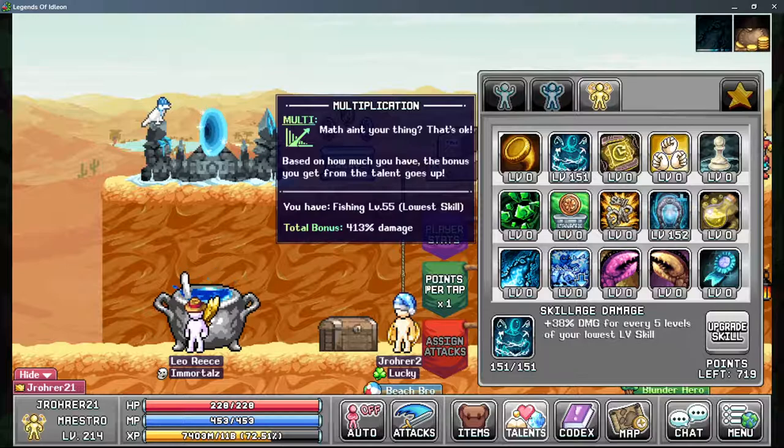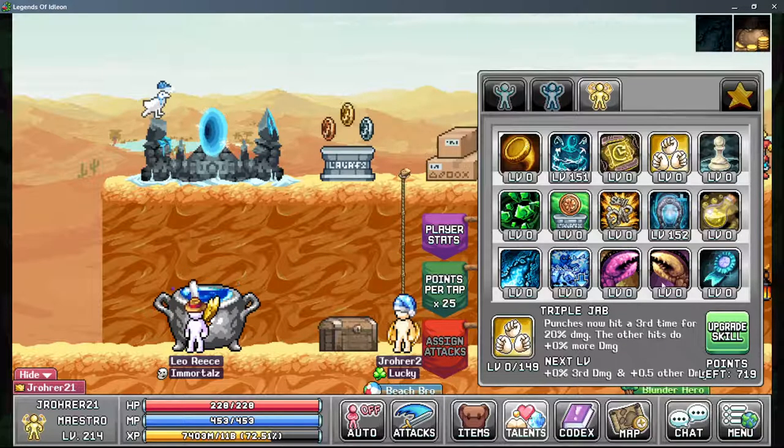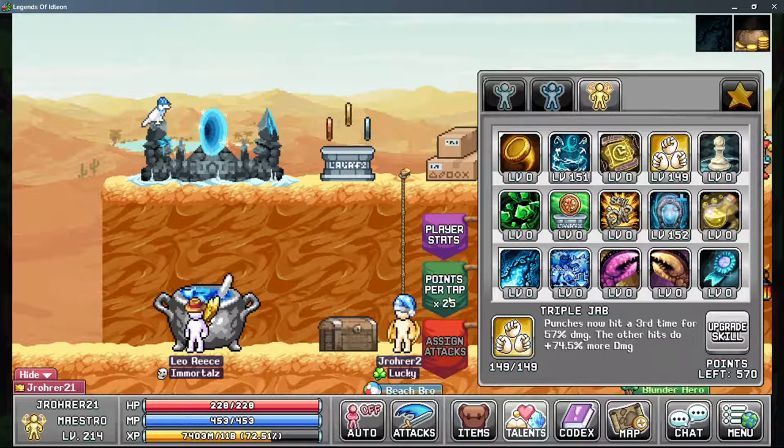Tab 3 has some pretty good talents. You're going to want to max Skillage Damage — this is going to be your main source of damage. You don't need to push it insanely high; you want to push to at least 40 skillage, which is relatively obtainable for the majority of players without heavy time investment, and you can do that AFK without using Crystal Countdown.